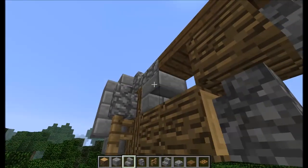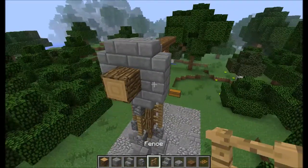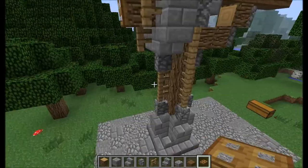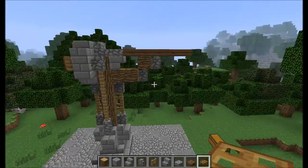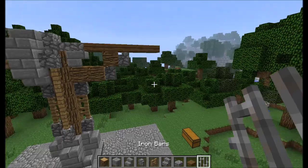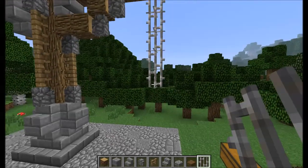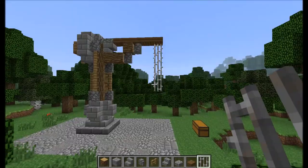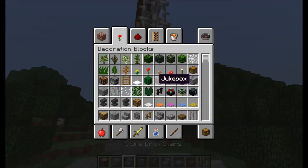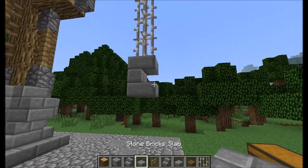We're going to place our final stone brick stair here, like so. And we're going to place 4 fences on our blocks from behind, and we're going to finish up with a trap door, like that. This is the basic shape of the crane. You will want to take your iron bars up though — you can go 3 down, I'm going to go about 5 down. Like so. And then you can have like a hook on the end — something like this.